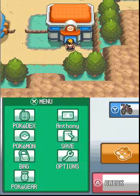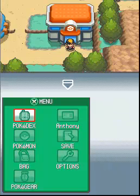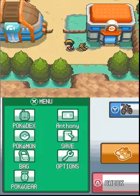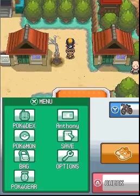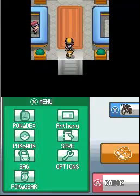Hey everyone, Tiger's Tanaka here, and welcome back to another part of Pokemon Heart Gold. In the last part, we took on the Mahogany Town Gym, and in this part we're gonna start off the video by showing off a little tip that might help you if you have any poison types.